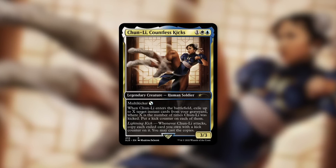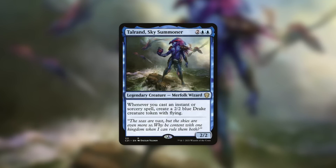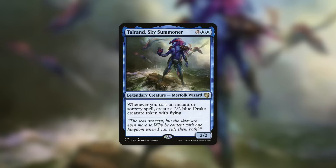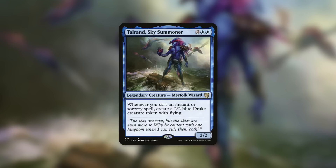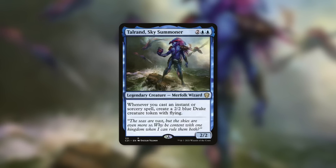You could include pretty much any spell slinging commander with blue in the color identity, like Talrand, Sky Summoner — a 2/2 merfolk wizard that creates a 2/2 blue Drake token with flying whenever you cast an instant or sorcery spell. By just reducing the cost of your spells a little when you're casting an absurd number throughout the game, you generate a ton of value. And if Talrand gets dealt with, recasting it gives you even more benefit from your cost reduction.